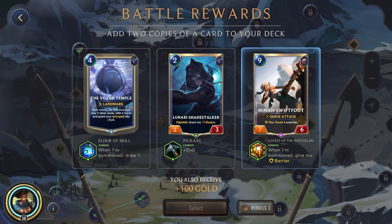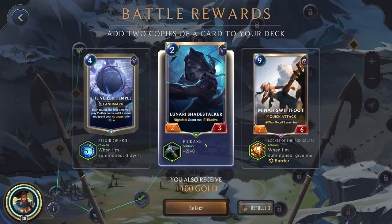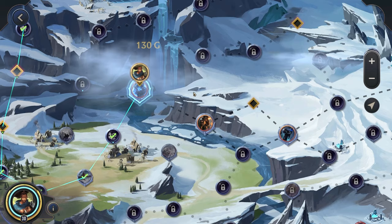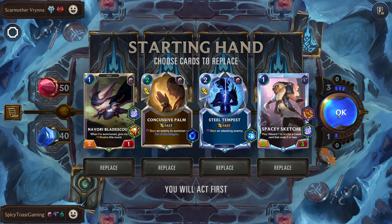That one is way too expensive. Another elusive — yeah, we'll go here. Scar Mother: double their stats. Those units have 2-1. When they survive damage, double its power — that'll be pretty tough. Pretty good, all very cheap cards.